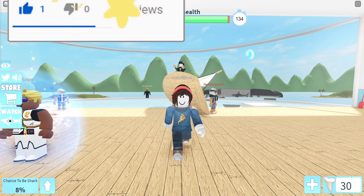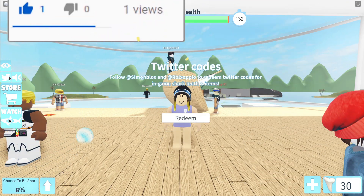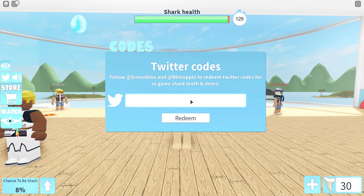So how do you redeem a core? You have to click on the cores icon and then type the code that I'm going to show you right now.